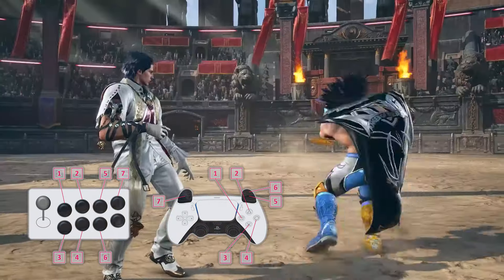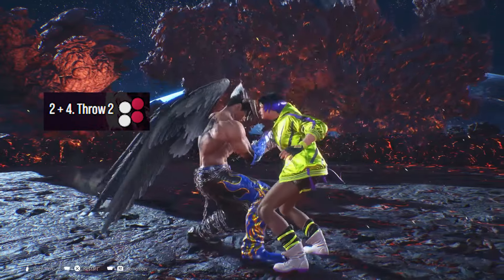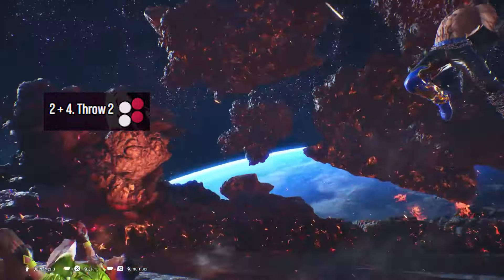Right kick will be Circle. If you press left punch and left kick together, that will be a grab. If you press right punch and right kick, that will be another generic grab.